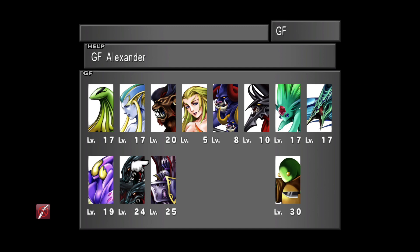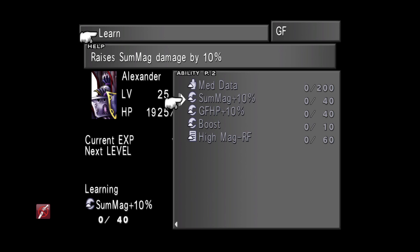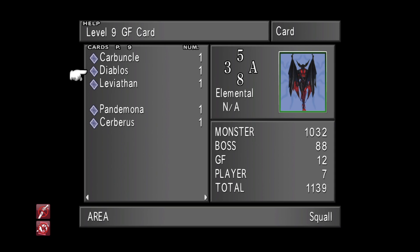Alexander has some nice abilities, and this is really important, because if you want the Doom Train Guardian Force later on — and trust me, you want the Doom Train Guardian Force — then you're going to need to learn a couple of abilities with Alexander. The first is Med Data, and we need to learn this as a prerequisite for the next ability, which is Med Level Up. Med Data costs a whopping 200 AP, which you can farm from Cactuars if you want to, but there's even a shortcut for that.